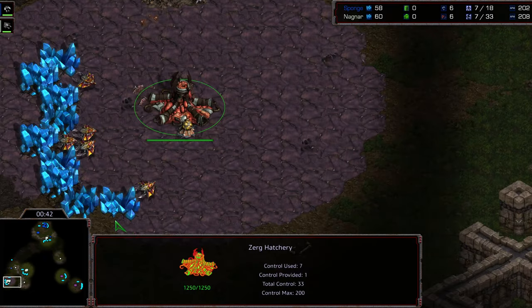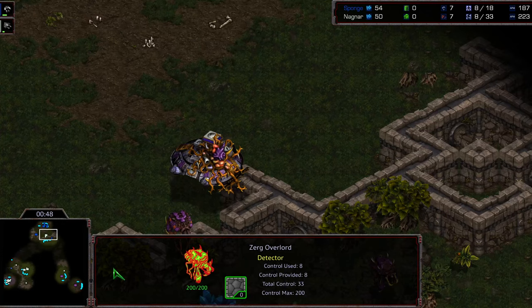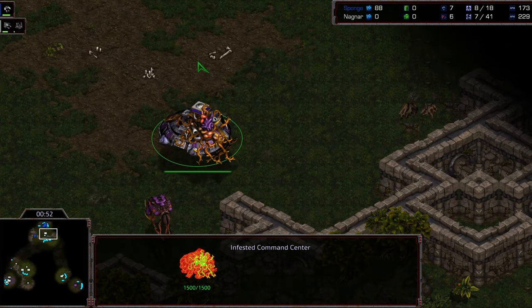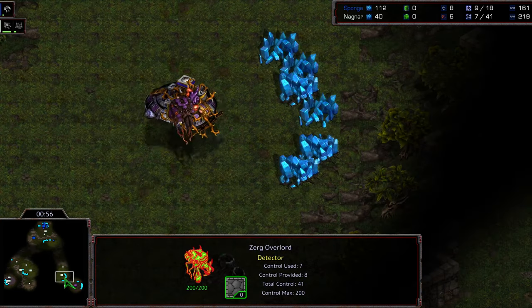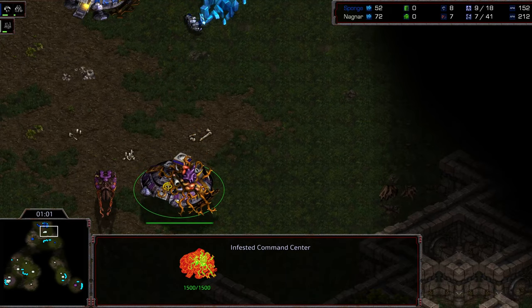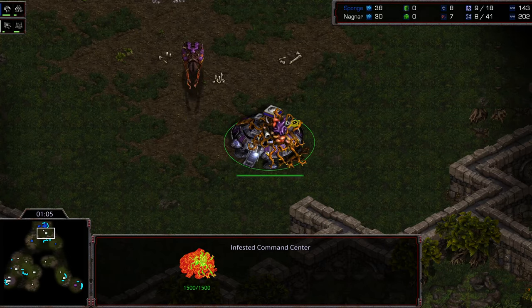Here's a critical piece of information I did not have previously: Zerg gets additional supply from Overlords. However, for Sponge, when he captures these, it splits supply, showing Zerg supply and Terran supply separately. So there's an even bigger advantage to Zerg if you open as Zerg in this match, because you can just rely on these Overlords and don't have to spend resources on Infested Terrans.